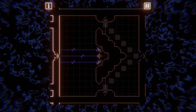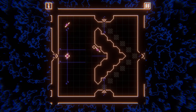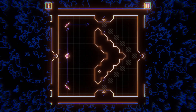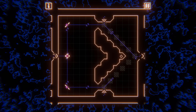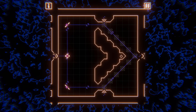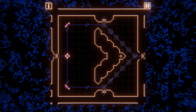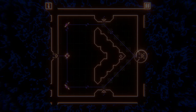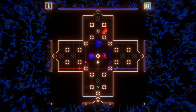Up until now, we've only been able to merge colours together. From this point on, however, pieces are revealed that will allow players to split the colours back into their primary components. These pieces start off simple to understand, but have their own unique rules embedded in them, which the players will need to learn to use to their advantage. While the puzzles start out simple, later on they will become much more complicated, like this one.